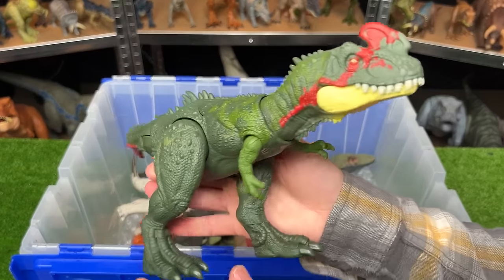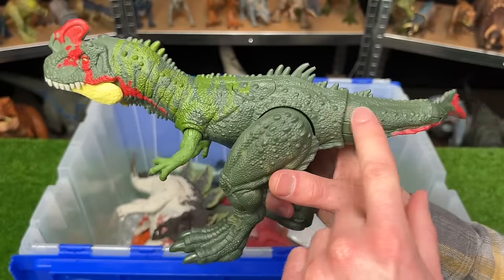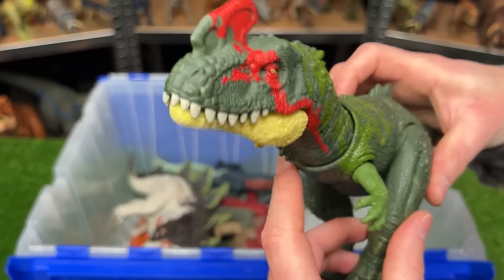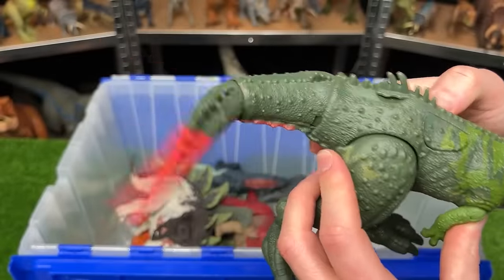The Sino Tyrannus from Dino Tracker has dark green, light green, and bright red coloring, and two action buttons — one activates jaw chomping and the other activates tail swinging.